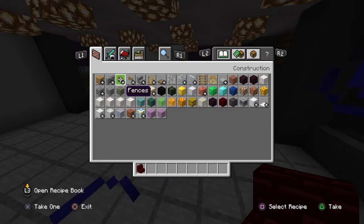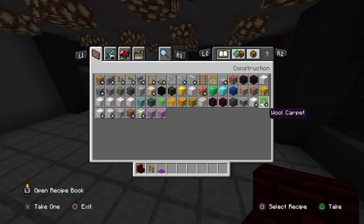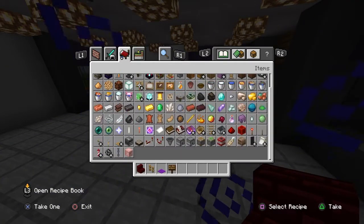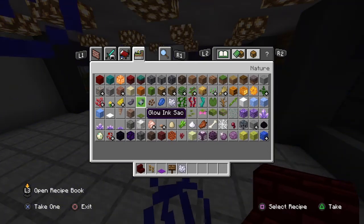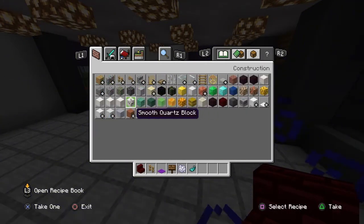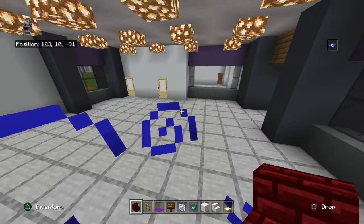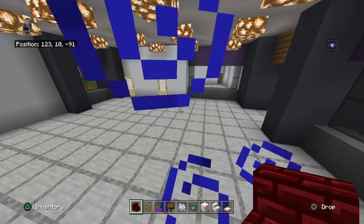To start off: red nether brick stairs, oak fence, purple carpet — not magenta, sorry — dark oak signs, bone meal or white dye, glowing sacks, smooth quartz blocks, smooth quartz stairs, and birch trap doors. For the bathrooms you also need levers, cauldrons, composters, and oak trap doors. And for the kitchen you'll need more — including gray concrete, but we'll get to that.